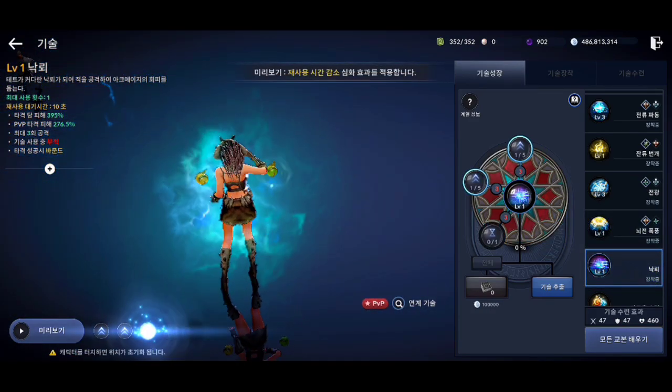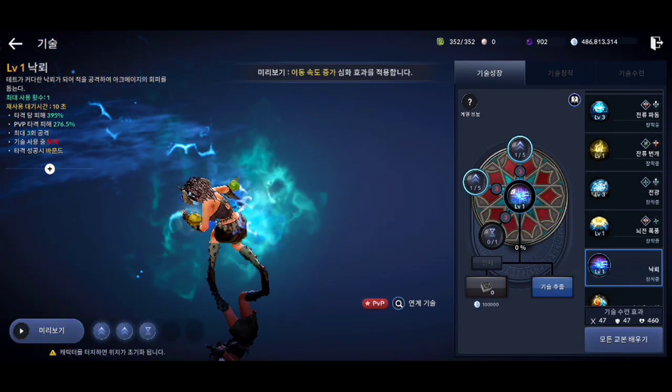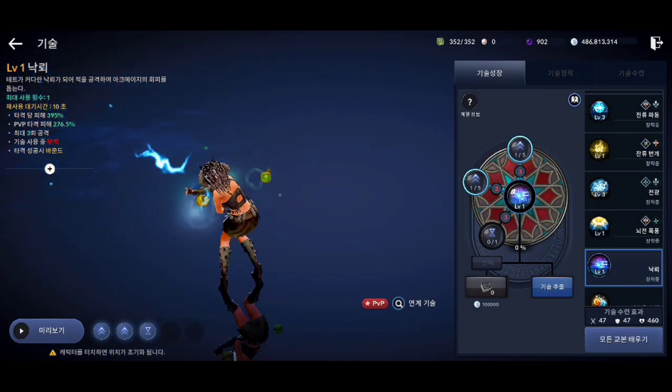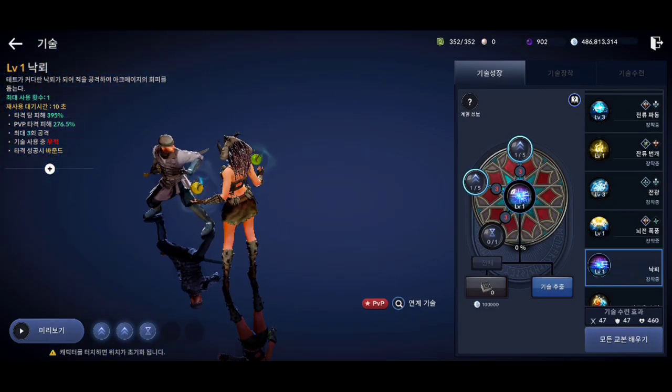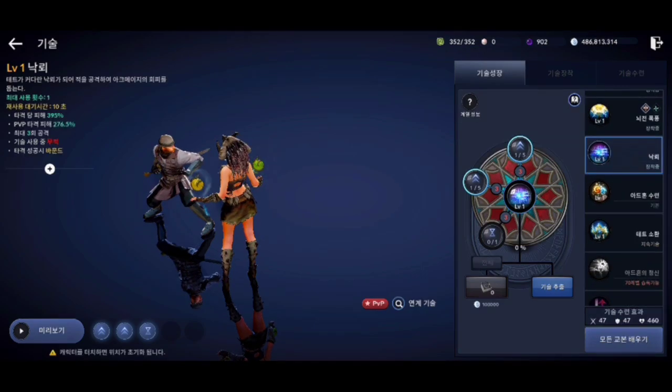This is the fourth reward scale for Invoker. You can now attack continuously while moving in your desired direction while using this scale. Other skills can now be used quickly after using this scale and it can be connected quickly with normal running. The number of hits has increased to 3 hits, and it now does 395% PvE skill damage and 276.5% PvP skill damage.